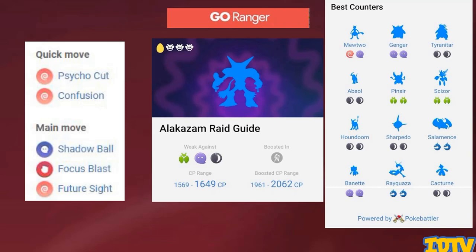If it's raining, Scizor or Pinsir could do well. If it's windy, maybe a dragon like Rayquaza or Dragonite with an all-dragon moveset.